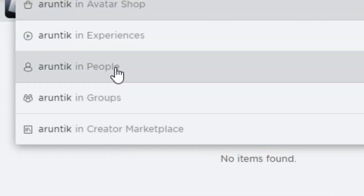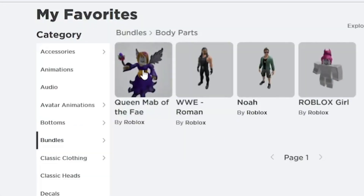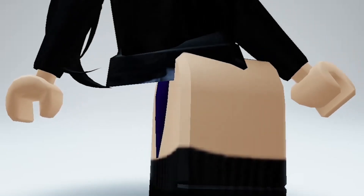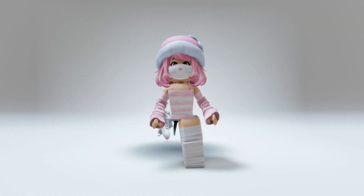Search up the username Arunetech. Then click on the three dots and go to favorite. Click on body parts and buy this package. Make sure to get this package before it goes off sale, or you won't be able to use the core blocks hack.